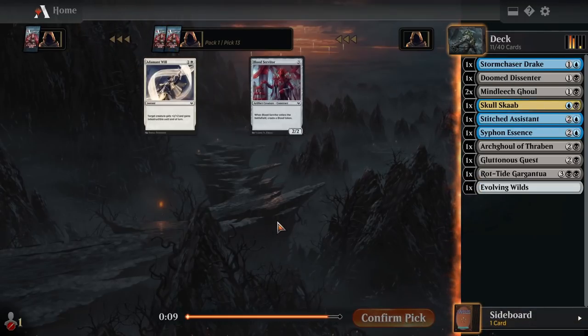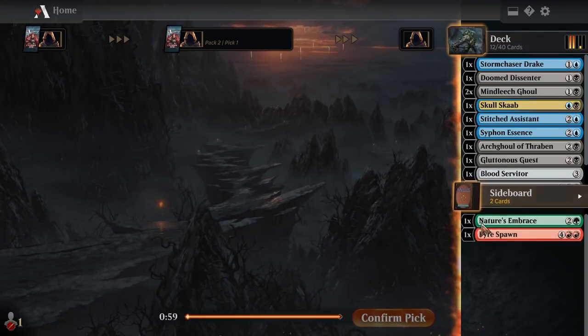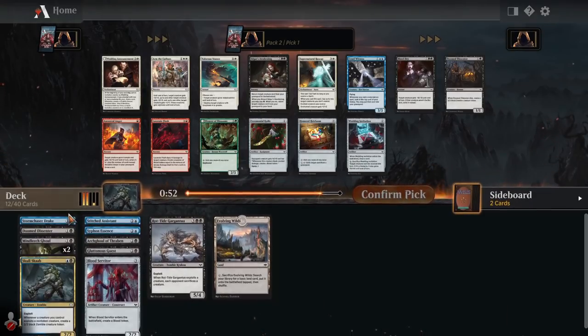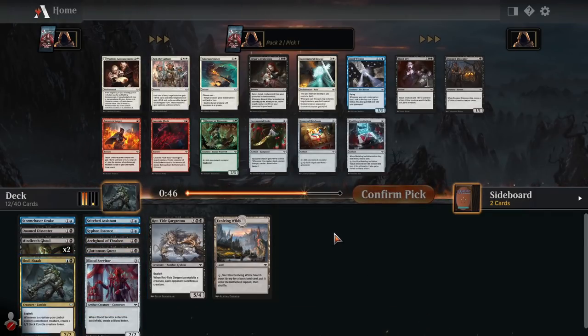These are all kind of weird filler cards. I am just committed to blue-black exploit, and it doesn't look like it's panned out that poorly for me, which is kind of crazy, because I certainly didn't draft super well here. We've got some spicy combos going on with our exploit stuff, and we can continue that with another Doom Dissenter. Alternatively, we have Edgar's Awakening, which is fun — 5 mana to return any creature from your graveyard to the battlefield.